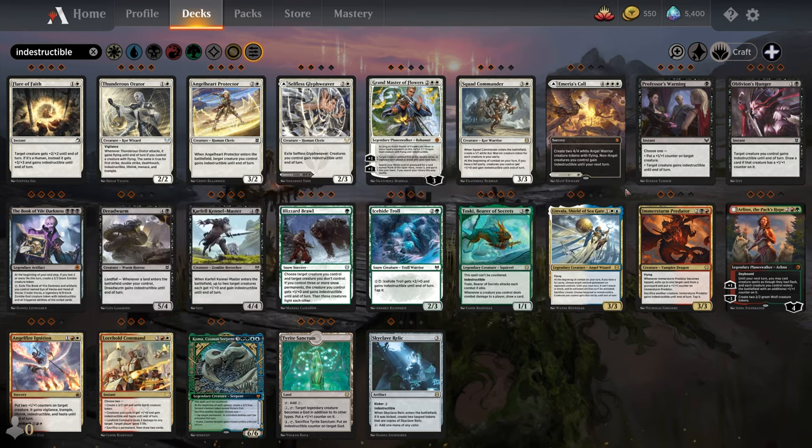Next we have Learn, which is unique to Strixhaven. When you learn, you can reveal a lesson card from outside the game — which in Arena terms means from your sideboard — and put it into your hand. There are a bunch of learn cards in Strixhaven, and you can essentially fetch lesson cards from your sideboard and put them into your hand. There are a bunch of lesson cards as well. It's an interesting take on tutor effects.